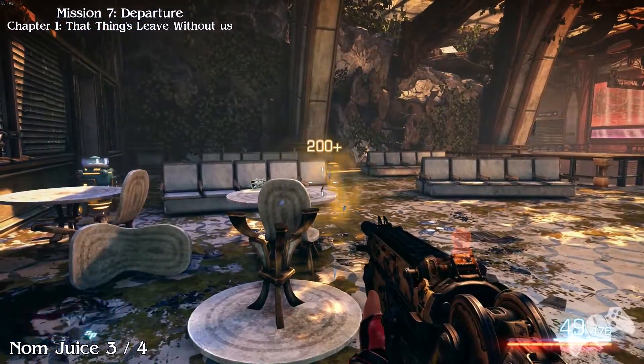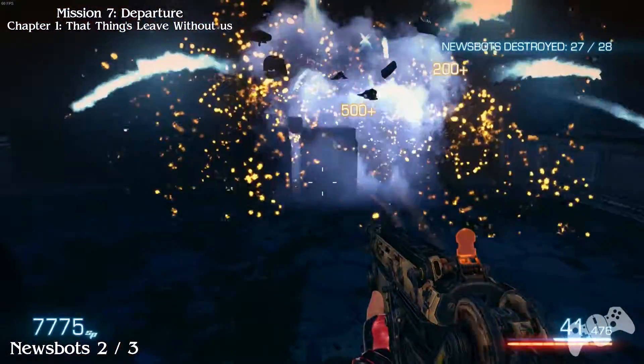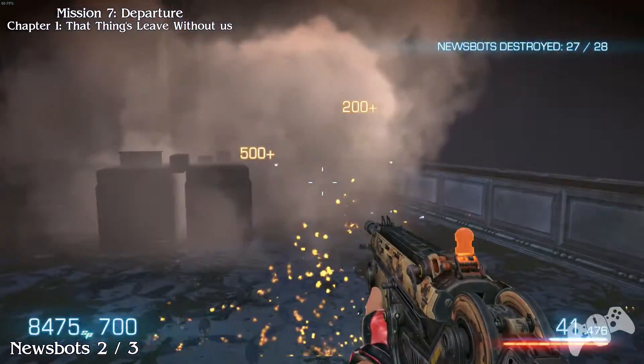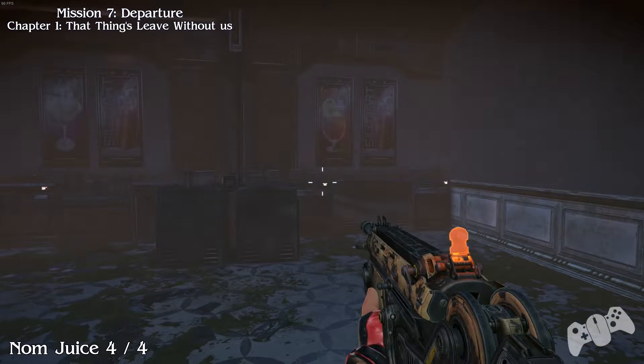Once you leave, look on the table to find your next one. And for the news bot, he will be located inside this area. Also in the same location you will find your nom juice.